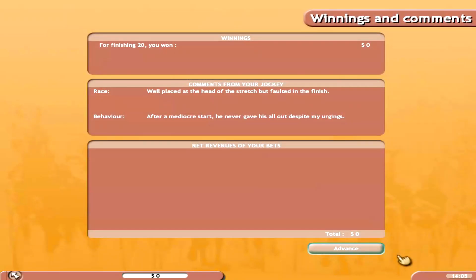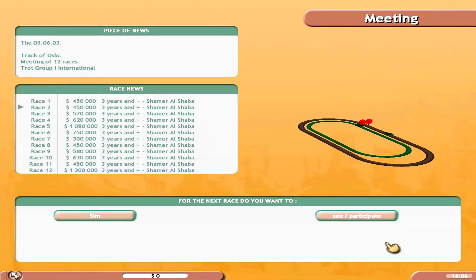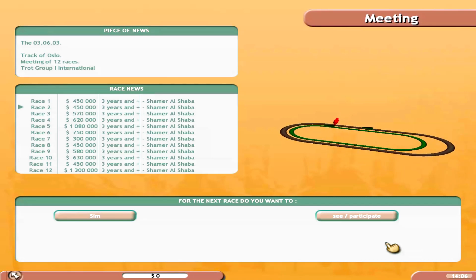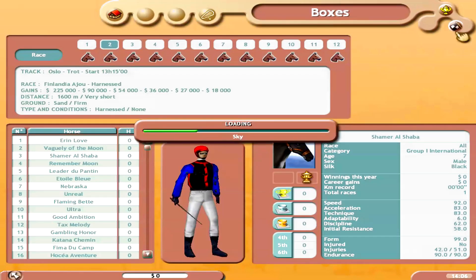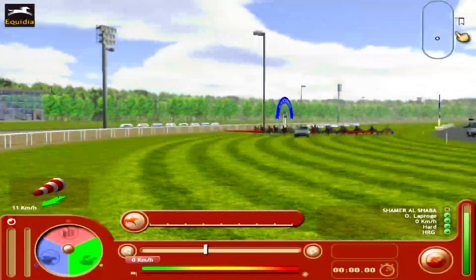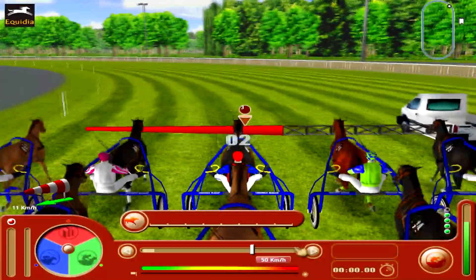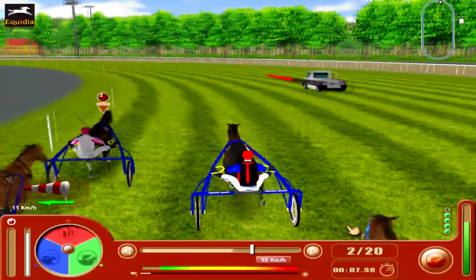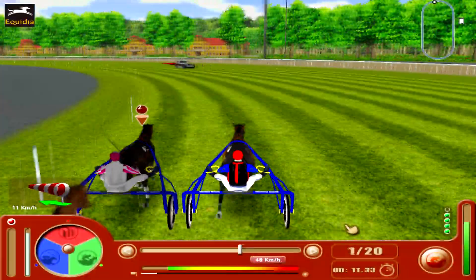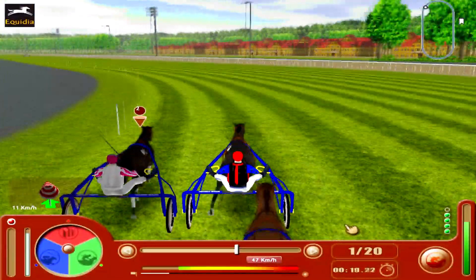Somebody left a comment saying it's not smart to run five wide in harness racing, and I'm like — if you watch the videos, sometimes you have no choice. The AI literally don't move or they block you, and you're prevented from making any move except going to the outside. If you want a chance to win, you may have to go five or six wide around the curve. The AI in HRM 2 are programmed to do dumb stuff — they just block you and aren't responsive to your maneuverability.